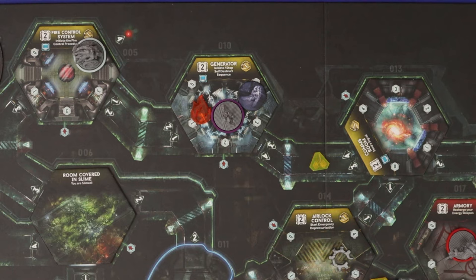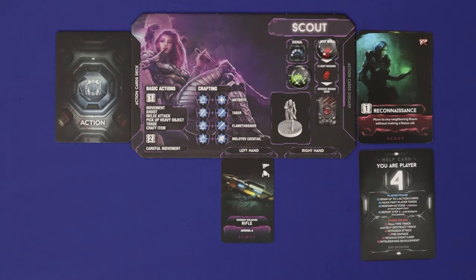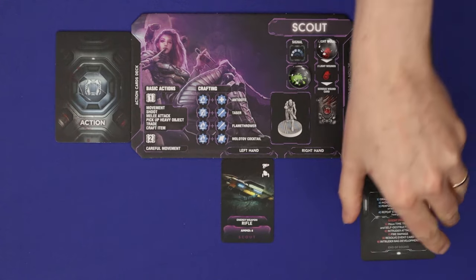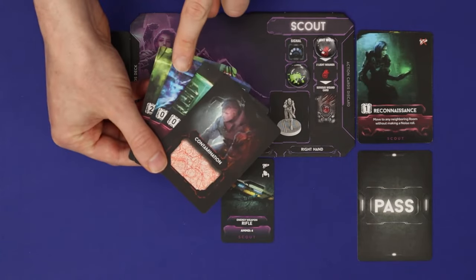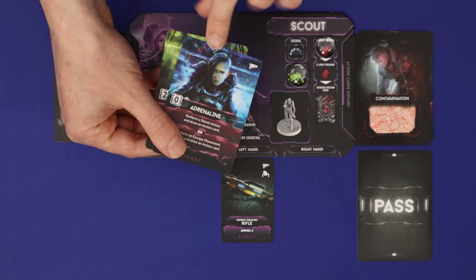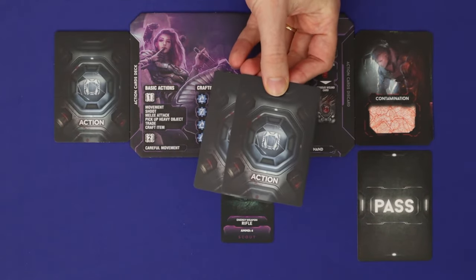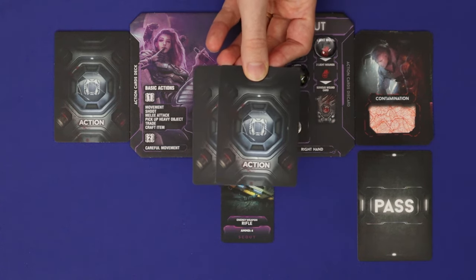When you end a turn having taken actions or passed, if you are in a room with fire you suffer one light wound. Play passes to the next clockwise player who hasn't passed. On the first turn you take without two actions you will pass. You can then optionally discard any cards from hand including contamination cards, but remember you may be doing noise checks during the event phase so keeping some action cards can help avoid surprise attacks. Once all players have passed, move to the event phase.